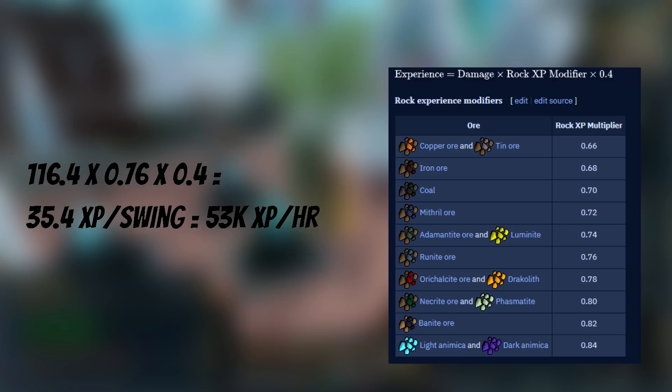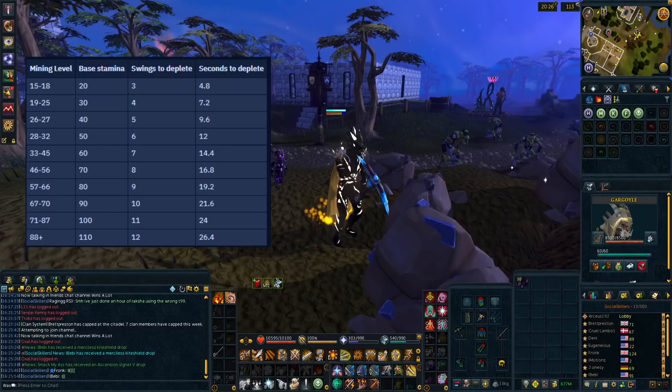The XP you gain is on each swing and it's based on the damage you do and the difficulty of mining the rock, with higher level rocks giving more XP per damage. For rune ore the multiplier is 0.765, and when our average damage is put through the formula — 116.4 times 0.76 times 0.4 — that equals 35.4 XP per swing, and with 1,500 swings an hour that's about 53k XP per hour.